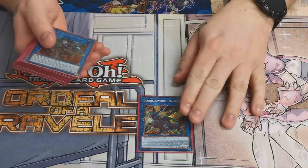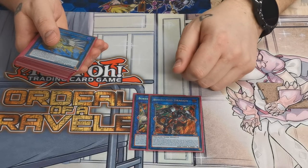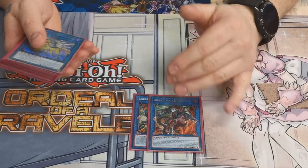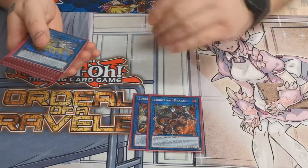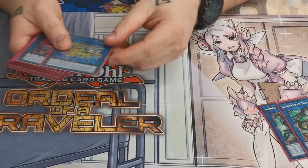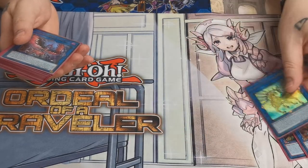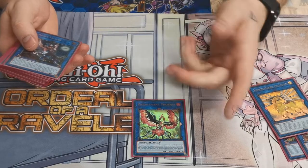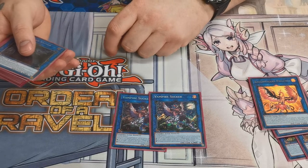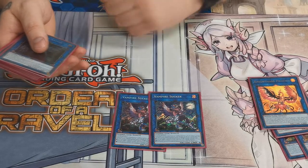Extra deck starting with links — one Topologic Trisbaena, the win button that goes into all of my decks. One Borrelload Dragon — this comes up more and more now. The fact that it can't be targeted with monster effects is insane: no Nibiru, no being able to pop it off other cards. A lot of cards struggle to deal with it. One Nightmare Unicorn for the link fours — universal removal. One Nightmare Phoenix for back row hate. Two copies of Vampire Sucker — it synergizes really well with Baladroc: special summon and draw a card off that, if you draw into a hand trap you're even more set up.